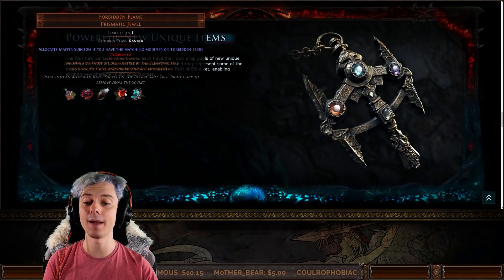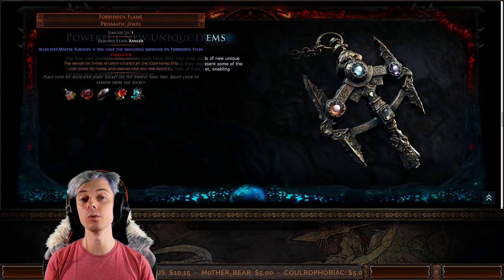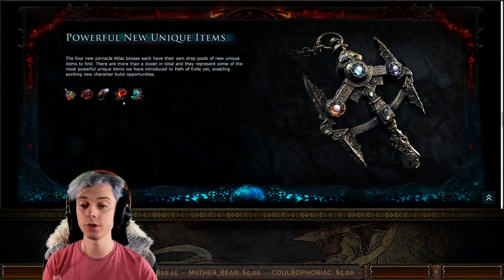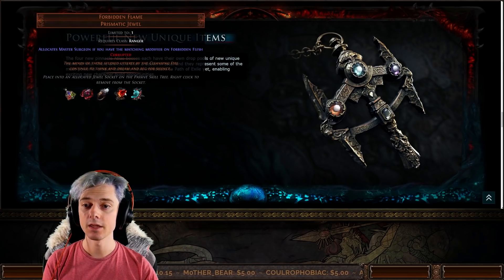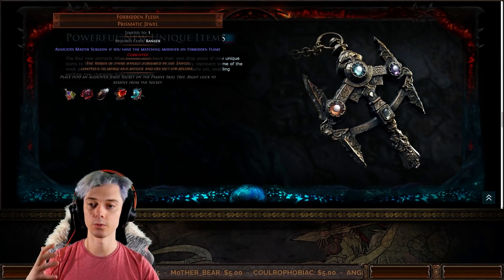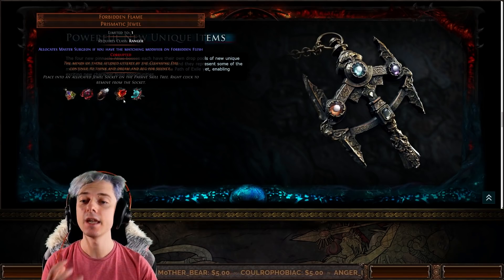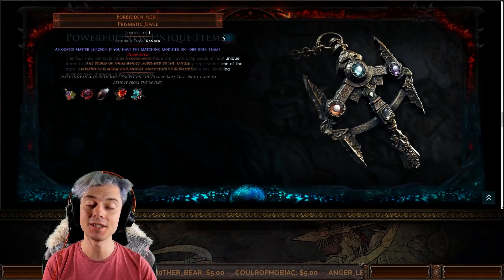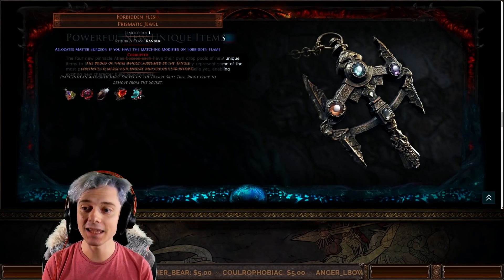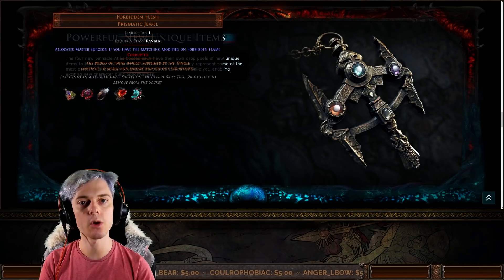These two prismatic jewels do absolutely nothing by themselves. If you socket just one into your passive skill tree, it gives you nothing. However, finding one Forbidden Flame and one Forbidden Flesh that both have the right class — for example, these ones here require class Ranger and allocate a specific notable from any of the Ranger ascendancies — if you find two with the same notable and put both into your tree, your character can use that notable, such as Master Surgeon.